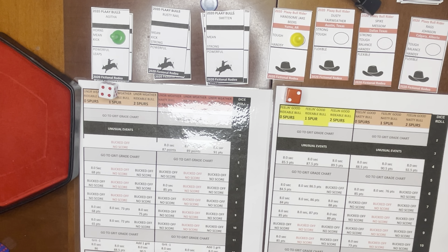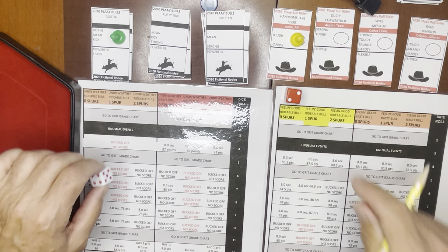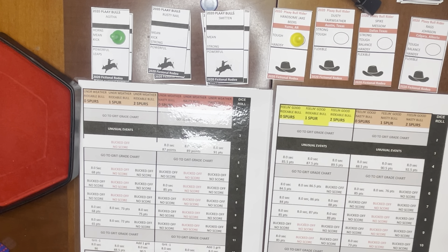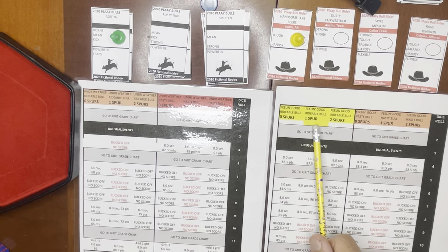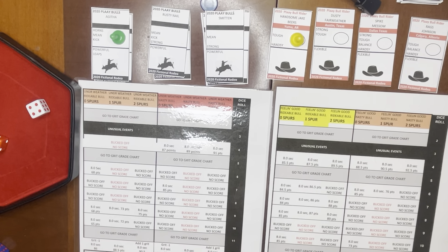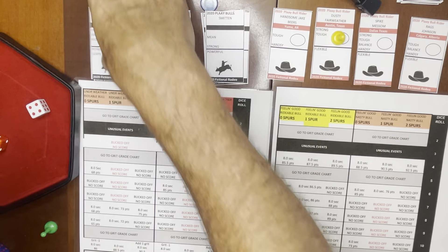For the bulls, Agatha draws strong. Agatha is not strong, so this particular ride is feeling good on a rideable bull. Handsome Jake Beers has a choice of no spurs, one spur, or two spurs — the more spurs you use, the more likely you're going to get bucked off. He's going to try and get a good score on this first day, a Friday, with no spurs. He rolls a 7, and a 7 for feeling good with no spurs on a rideable bull is 8.0 seconds, 84 points. That's a good ride for Handsome Jake, and he is off to the races.